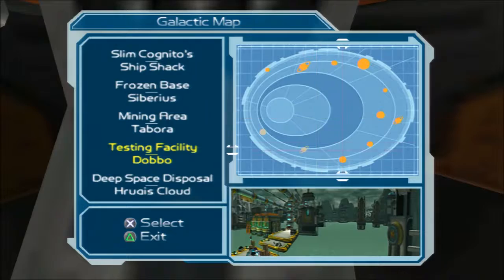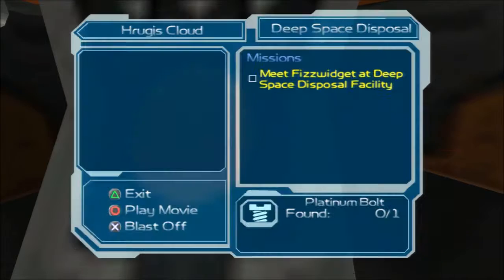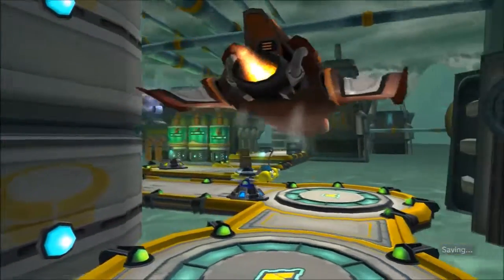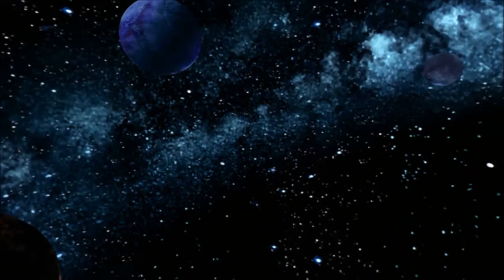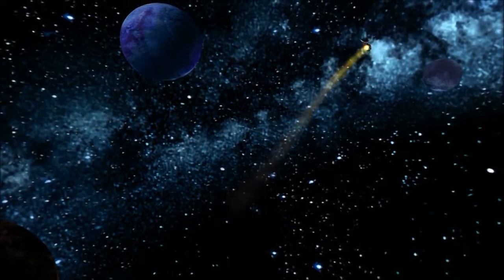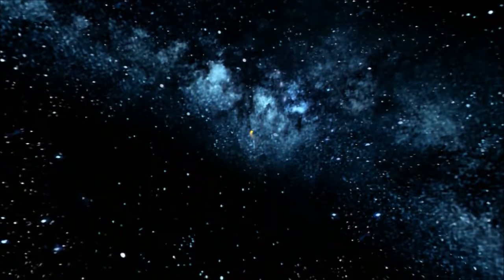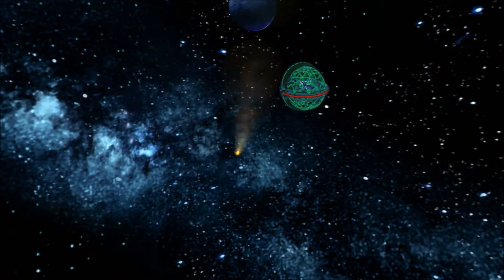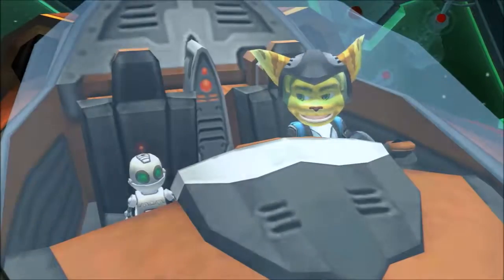Hey everybody and welcome to part 11 of Ratchet and Clank Going Commando, so let's continue on. We have the Deep Space Disposal, the Hyrugas Cloud, and I believe this is literally just one of their ship levels. We should have gone to the Ship Shack — I meant to go there. I might actually have to bail and just go to the Ship Shack after. Here we go, the Hyrugas — I'm just gonna call it the Hyrugas something cloud.